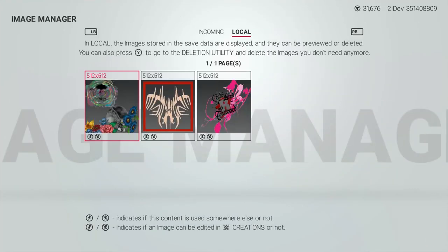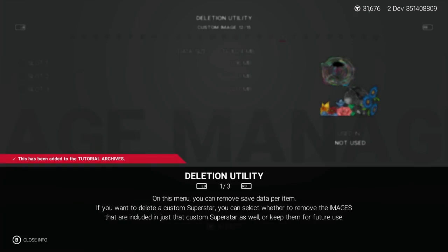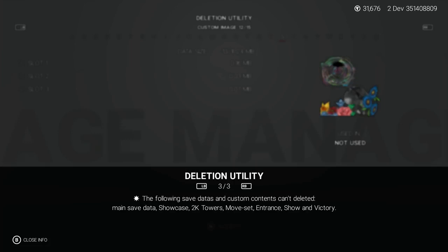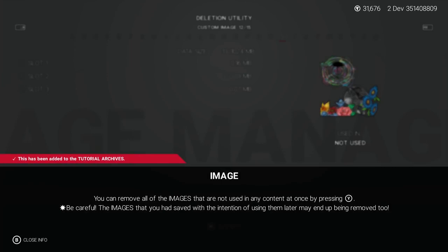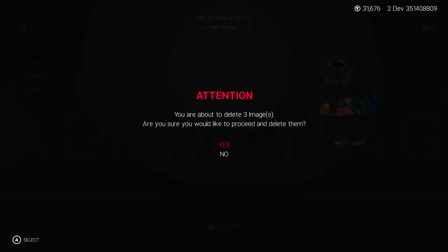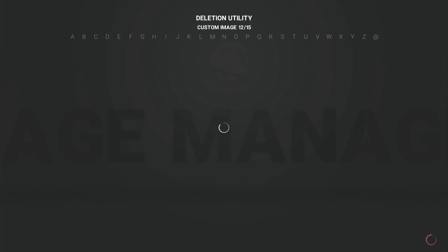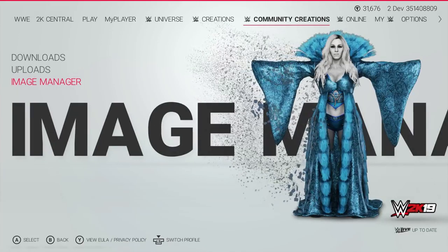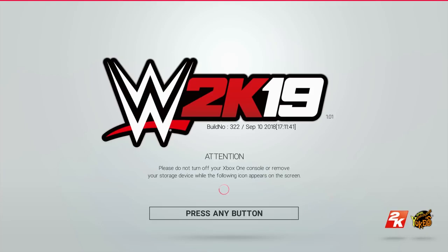Rounding off the Create a Superstar mode — one topic near and dear to my heart — is the deletion utility and the management of logos. Unfortunately, I was unable to test whether or not the logo limit is still in place, so we will assume for the time being that there is still a 1000 logo limit. However, the deletion utility has been massively improved. Now when you delete a Superstar, you have the option to delete all of the logos attached to that Superstar, as well as being able to go into the deletion utility itself and delete all of your unused logos with the touch of the Y button or triangle button in just one click. No more scrolling through and manually deleting logo after logo — a huge step forward for managing logos and created wrestlers.